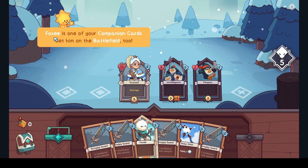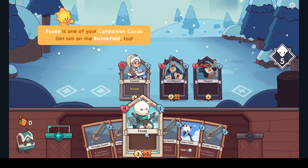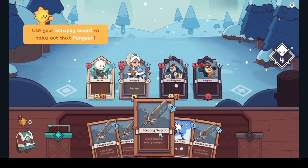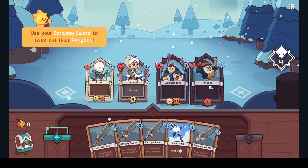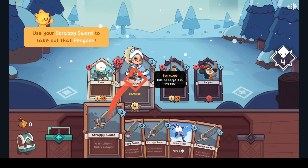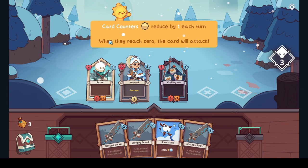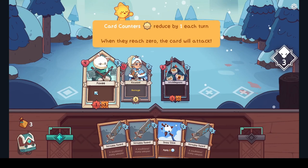Foxy is one of your companion cards — get him on the battlefield too, bring him on. Use your scrappy sword to take out that Pingon. I've got lots of scrappy swords. Will she take out the back line as well? Card counters reduce by one each turn — when they hit zero the card will attack. So that's gonna attack and that's gonna attack.